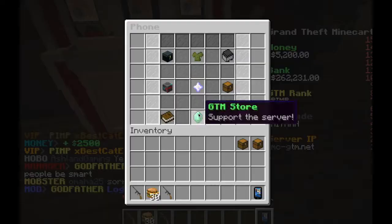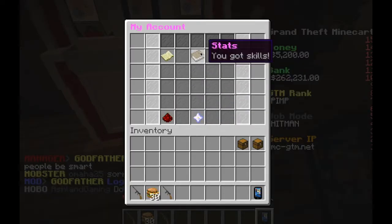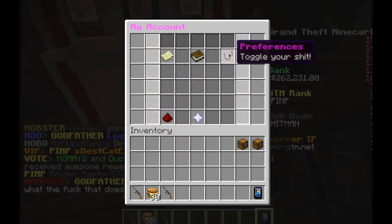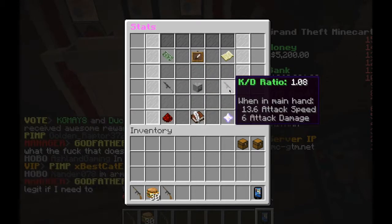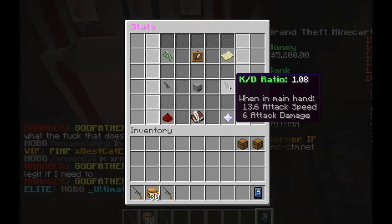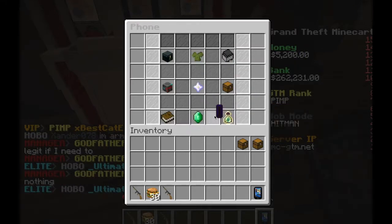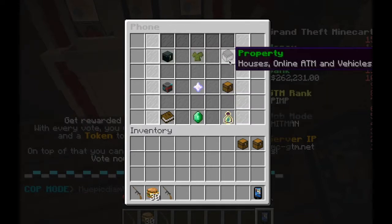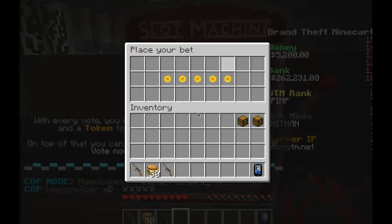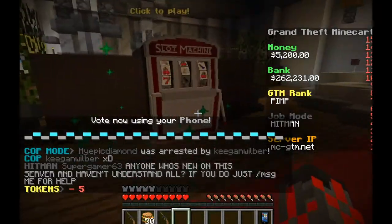I'm gonna check how many tokens I have. I go to my account - not ranks - status: money, kills, death ratio 1.0. Okay, we're on the positive side. I'm not sure how to check how many tokens I have, so we're just gonna keep going - one more time with the smaller roller and then we're gonna move on.